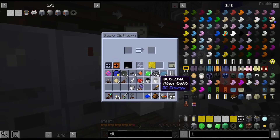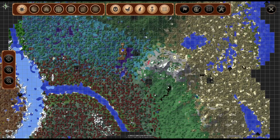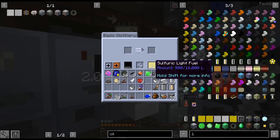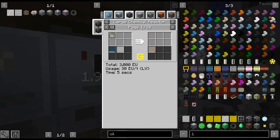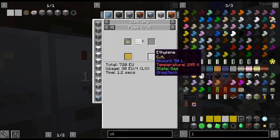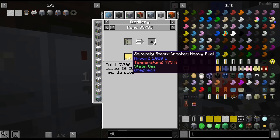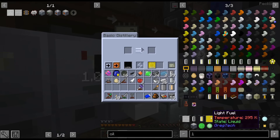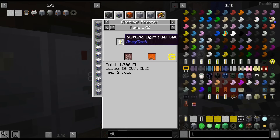I ran and got some oil — just manually picked up some oil from the spout over there, so I just got three buckets. Because I believe we need three buckets of sulfuric light fuel to get the ethylene we need. We're going to do severely steam cracked light fuel. We need three buckets to turn it from sulfuric light fuel to regular light fuel — that's why I got enough for three buckets.